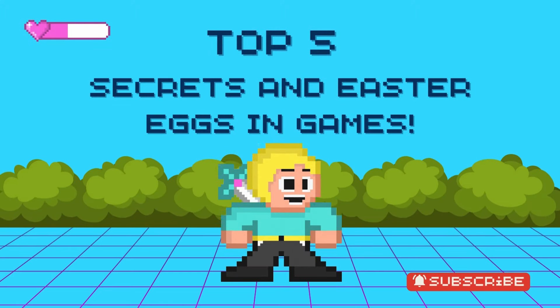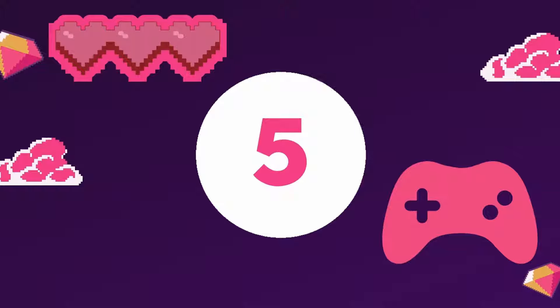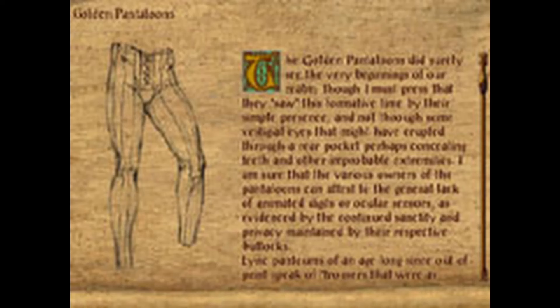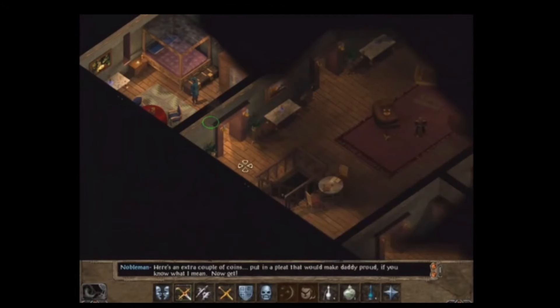Top 5 Secrets and Easter Eggs in Games. Number 5: Baldur's Gate. 'My trousers are filled with weasels. Relay the message to Her Majesty.' Thus begins the ramblings, serving as the sole hint regarding the significance of the pantaloons in Baldur's Gate.